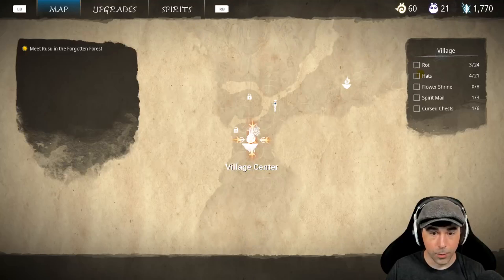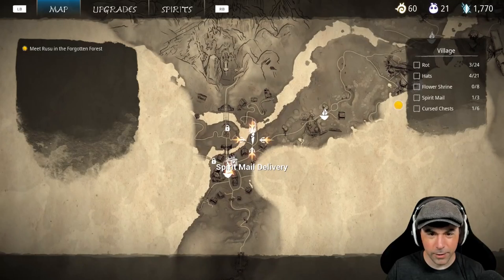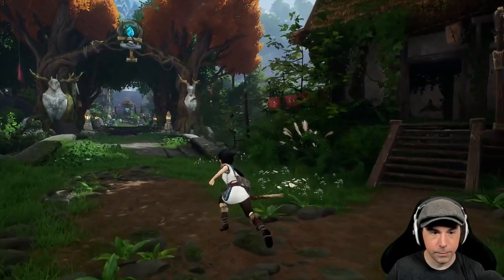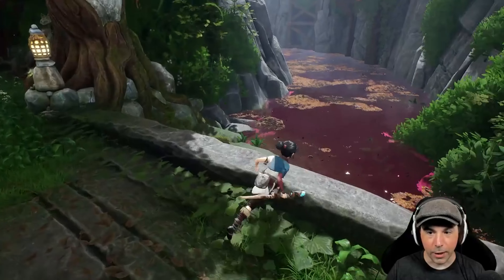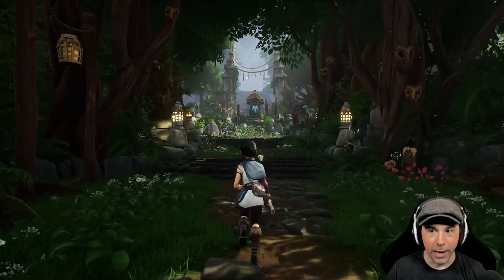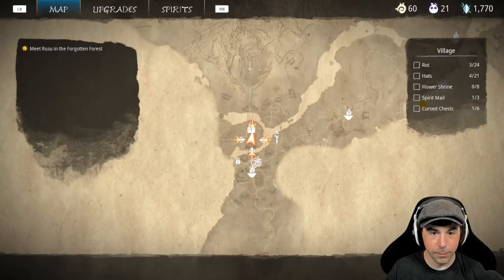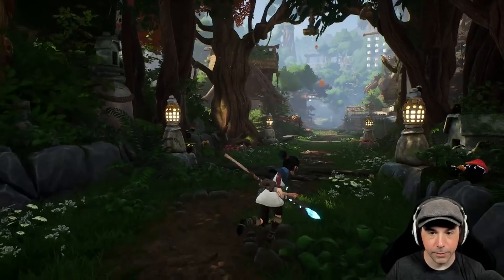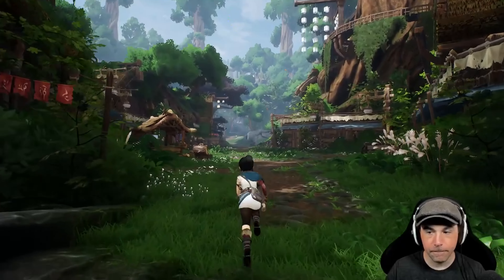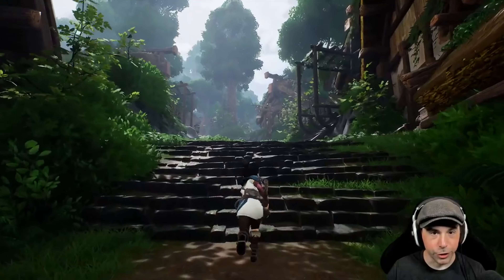Now wait — spirit mail delivery right there. Can't track anything, it's fine. We could cleanse all this water eventually — there's probably a lot we can do now with the bow. We gotta go back to that forest area next time. It's back this way. When we were going through the rainy forest there were things up in the trees we can shoot down.